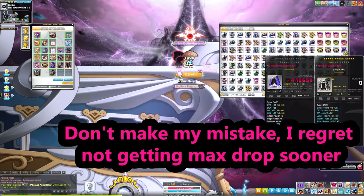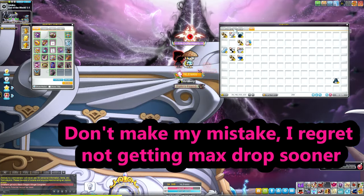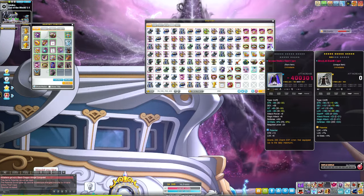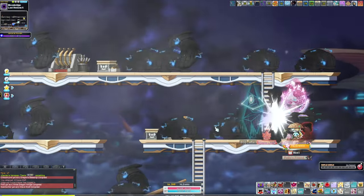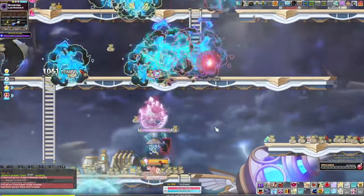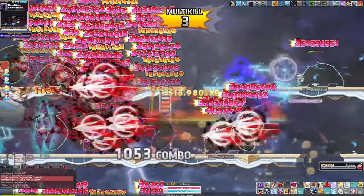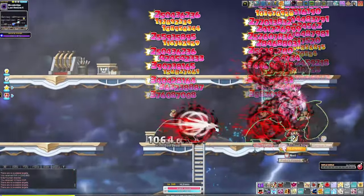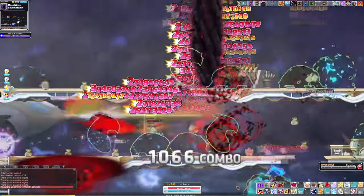It's hard to tell any player exactly when they should start to min-max for percent drop — these are just my recommendations. You don't need to go for max percent drop on your equips; this is definitely something more of an end game player should think about. But it is very useful for progression, and you don't really realize how important it is until you're at an end game point and it's too late to farm a lot of these familiars and other resources.